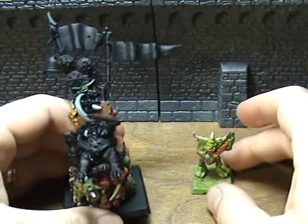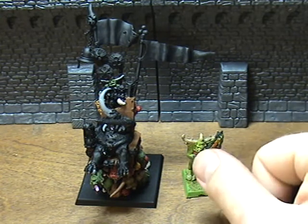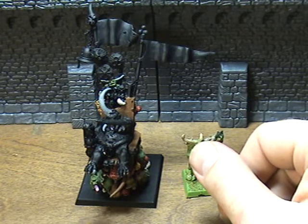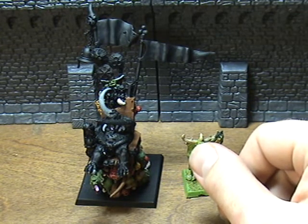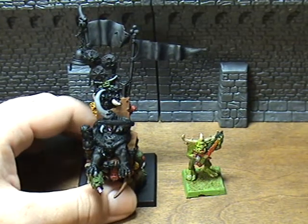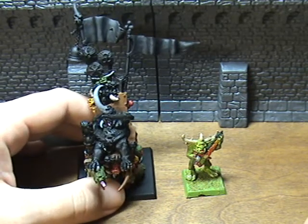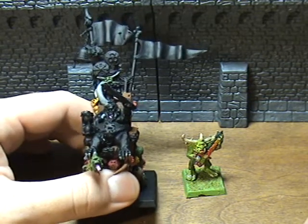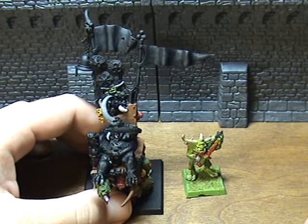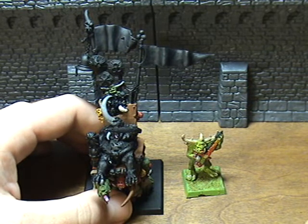Like the other Heralds, you can spend 50 points on gifts. The big one is the Staff of Nurgle for 50 points. It's a bound spell, only power level 3, and casts Rancid Visitation — a magic missile that does D6 strength 5 hits. After those are resolved, the unit takes a toughness test; if failed, D6 strength 5 hits again, repeating until they pass. Basically your opponent is going to have to try and dispel it, which is good if you've got other magic backing it up to suck away their dispel dice.